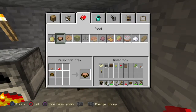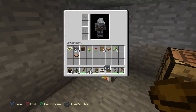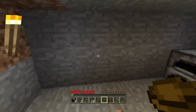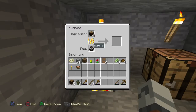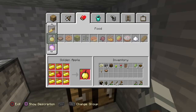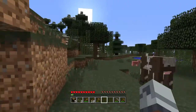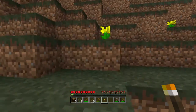Some foods you can make, especially in the beginning, are mushroom stews, which are amazing. Apples, if you're lucky enough that a tree gives you one. Other options include carrots, melons, cookies, pumpkin pie, fermented spider eyes, cake, and bread — but that's only if you go out and get the resources required for them, which I have not. All I have are mushroom stews.